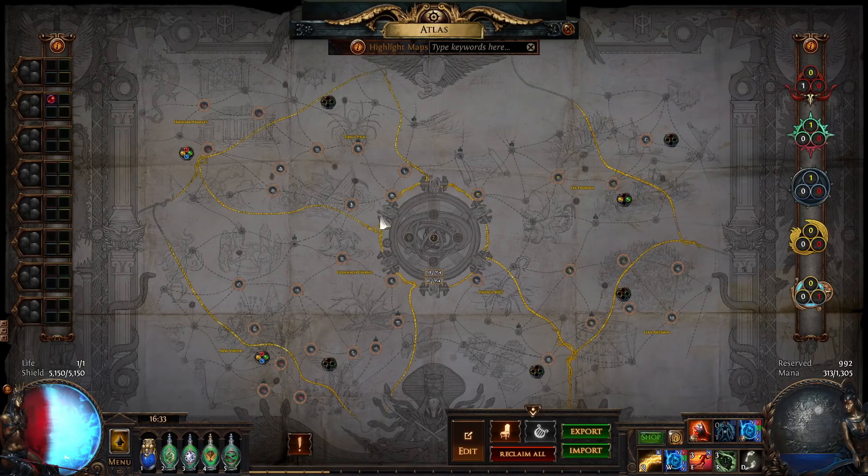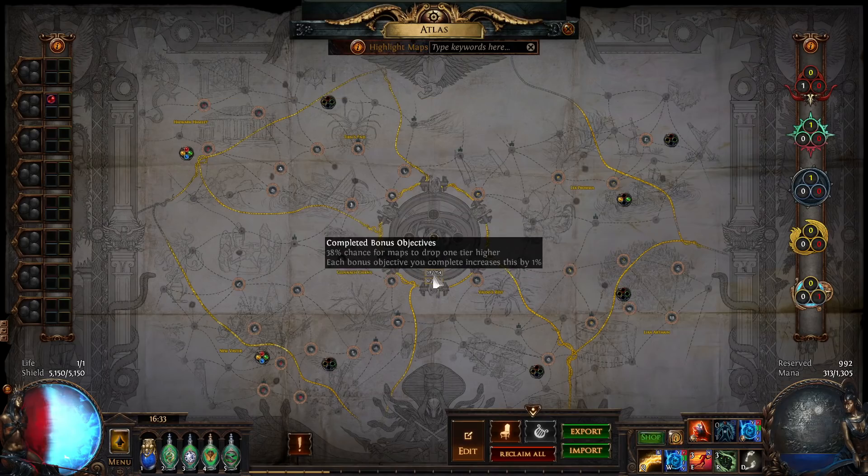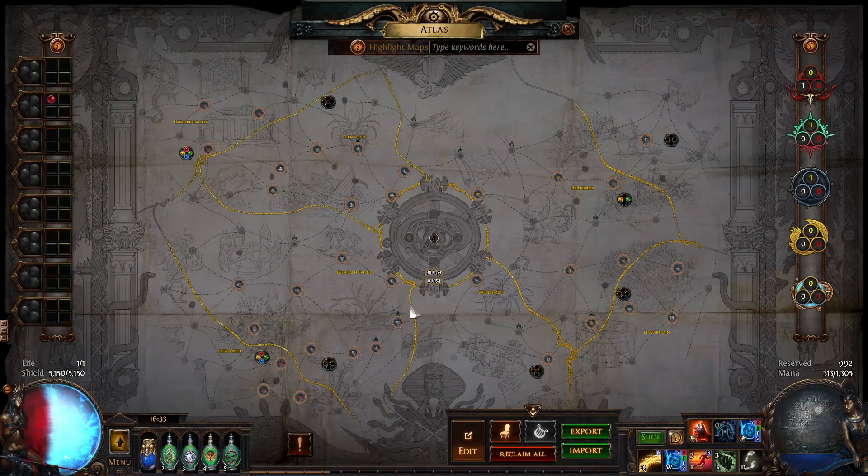After completing all corner regions, you'll have all 32 watchstones. At that point, socket all of them, favorite your maps, do the awakening bonuses, and focus on completion and awakening bonuses to raise the quantity of your drops. It's complex at first, but once you understand that you should always have one region running and one region being prepared in advance, it becomes very straightforward.